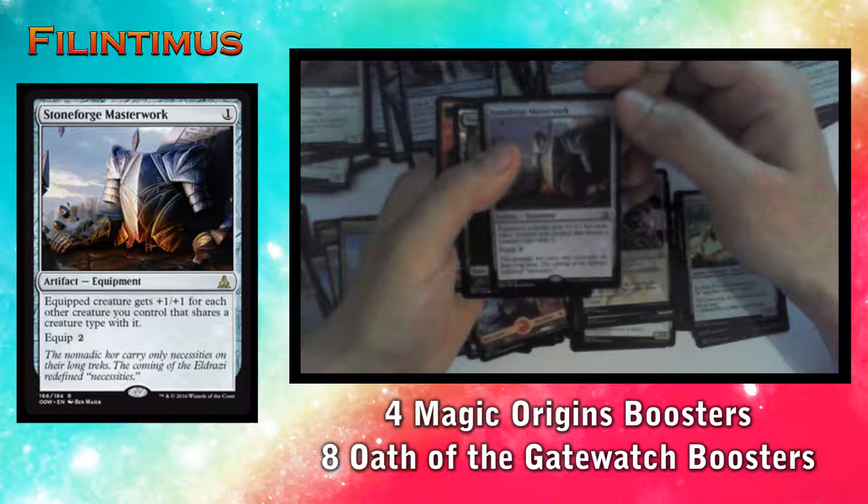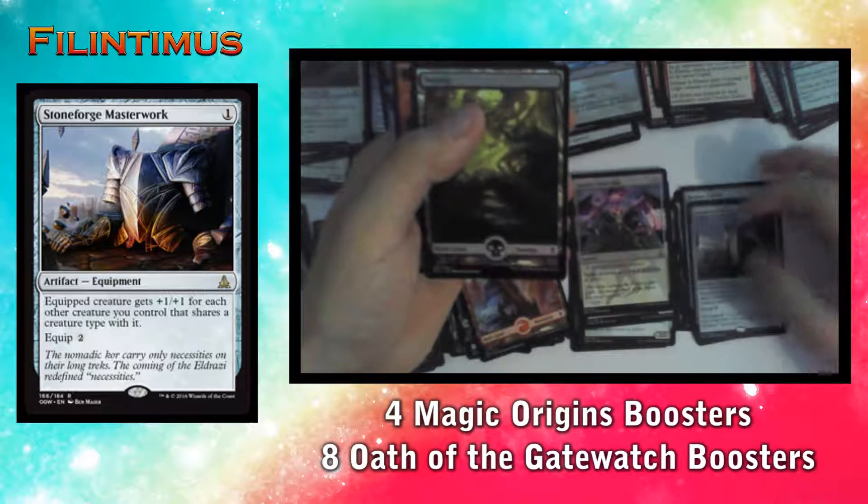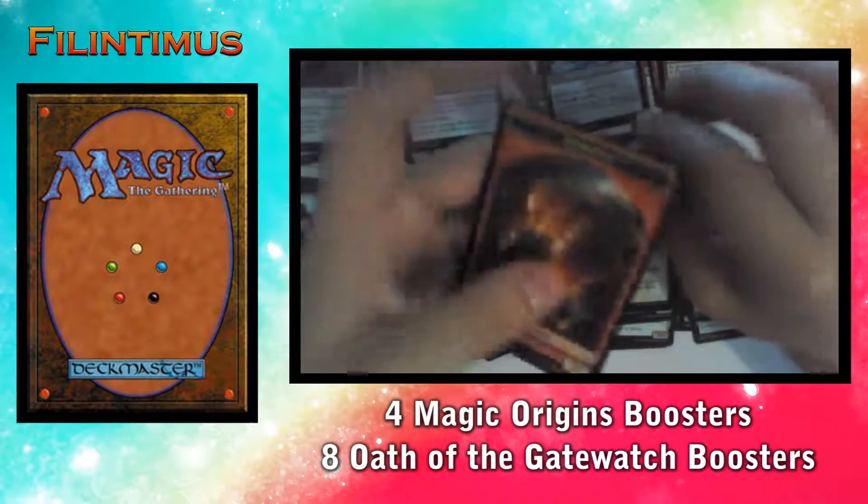And we have Stoneforge Masterwork as the rare. Equipped creature gets +1/+1 for each other creature you control that shares a creature type with it. We have a Swamp and an Elemental Token.